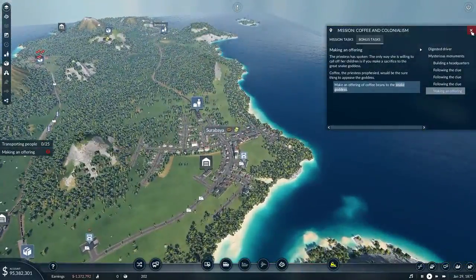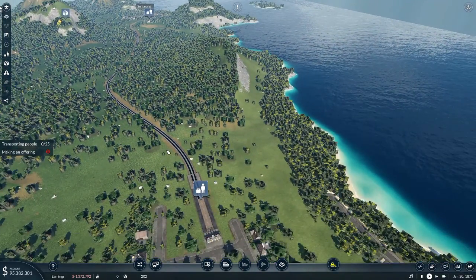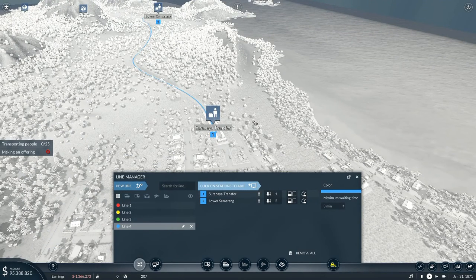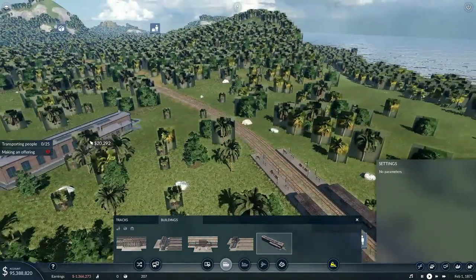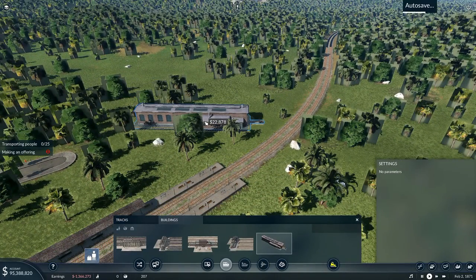What I'm going to do next is build a depot in here and we're going to make a line. I should make the line first — we go from there, new line, we want that station there connected to that station all the way over there. Surabaya transfer to Lower Semarang. Then I want to go to buildings and I want that one right there. Now what I've actually got is two tracks that can cross each other over.